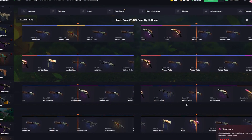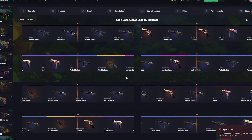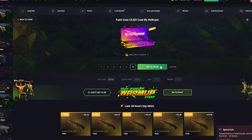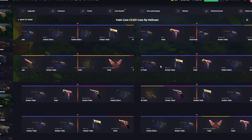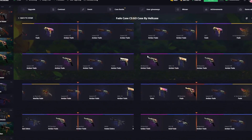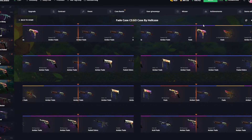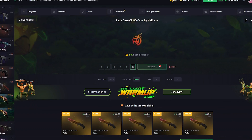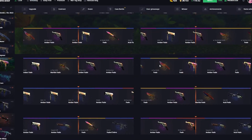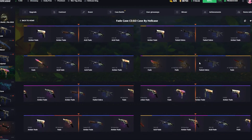We are only a little bit in profit right now, and if we don't get another knife it's not looking that good. We got four shards on the fade revolver — that's good at least. Let's see how this goes. The amber fades don't look too bad to be honest.